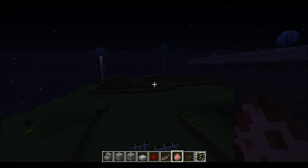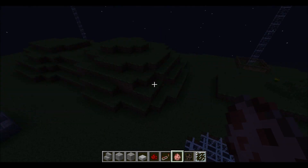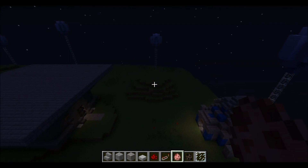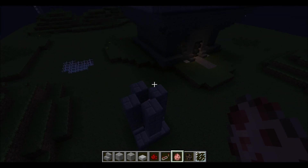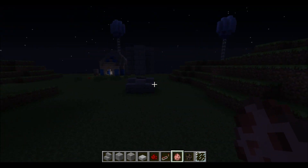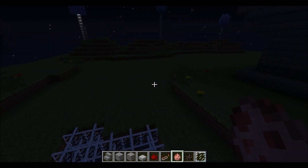Basically I structured these hills in MCEdit. I just made a cube and shaved off the edges until I got the results I wanted. So there's a cube there, just shaved it down, two cubes here, shaved those down, and on and on. Another thing — you need to bonemeal the ground, or just place grass and flowers and make it more lively.